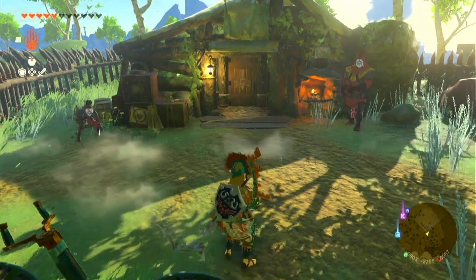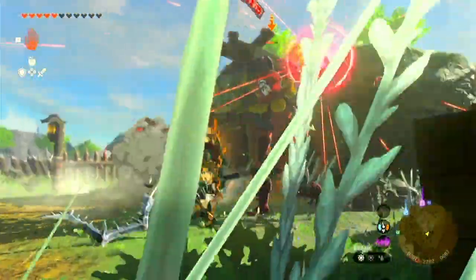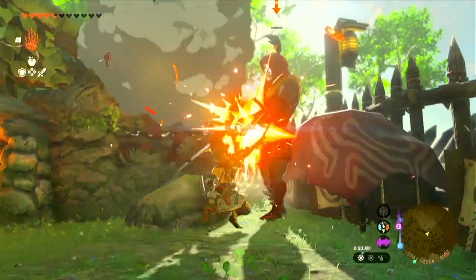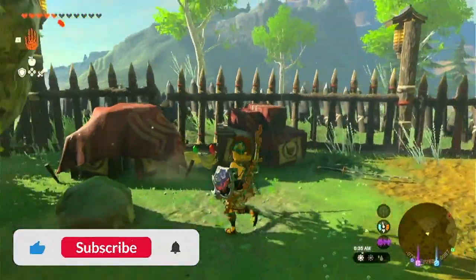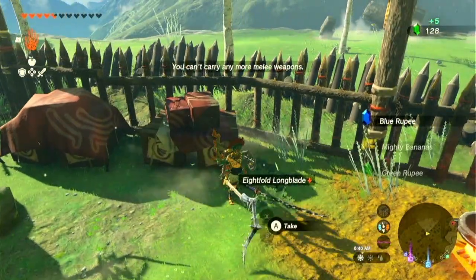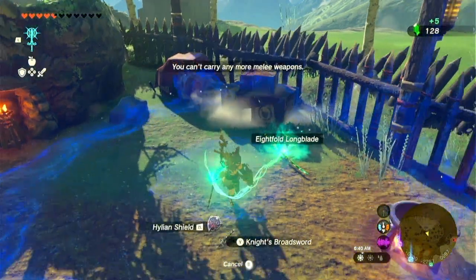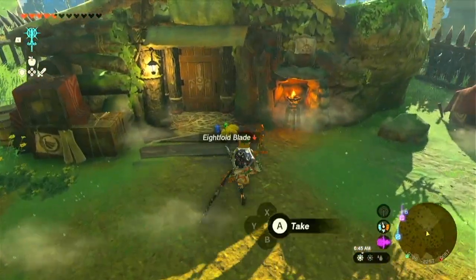An ambush. We've got a Yiga blademaster. Get rid of him first. Pretty sure I can merge that 8-fold long blade. It wasn't too terribly powerful, but that's okay.